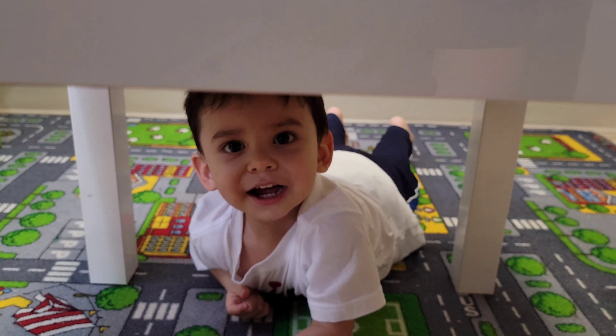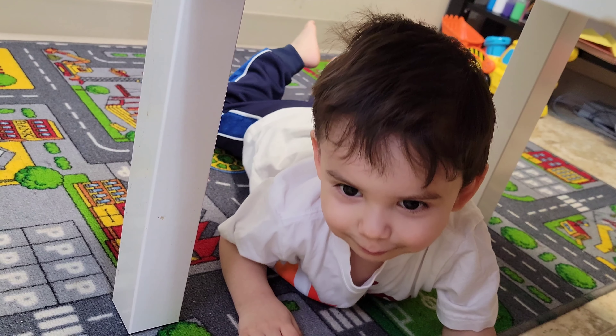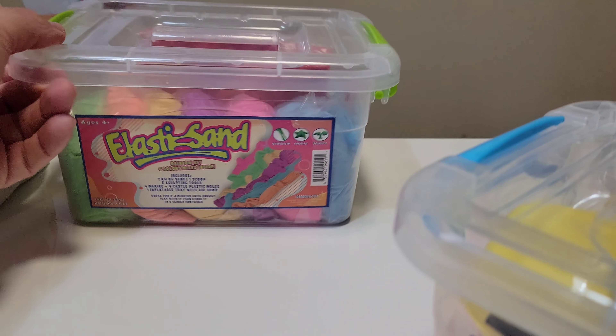Max is hiding — he's a hider. We got something very cool that we're going to be doing. Max, come up here! So here's what we're going to be playing with today: it's elastic sand. We got two of them. He kind of already got into this and got the tools, but he never touched any of the sand, so we got double the sand. He got us a container that has Sandy Claws on it, so we're gonna put the sand in there and play with it.